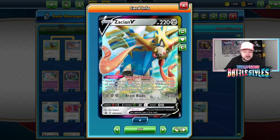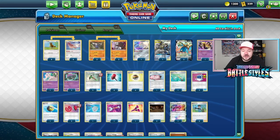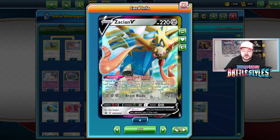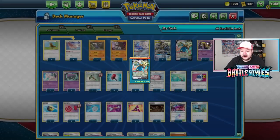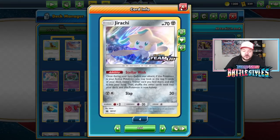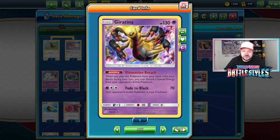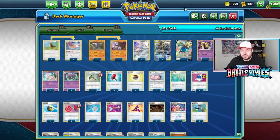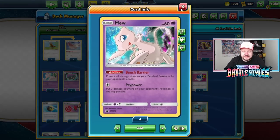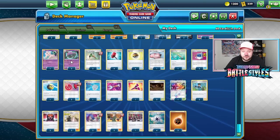Zacian V is basically only used for Intrepid Sword as an additional draw engine late game. As long as you're not decking out or you need to use Rototiller, you're basically using Zacian to draw extra cards. Giratina is similar to Jirachi — with one Scoop Up Net available in the deck, it functions as an extra half-switch. You can use Dimension Breach especially against decks that play a lot of special energies, to rip them apart. Mew is to protect your Pokemon from spreading cards such as Rapid Strike Urshifu.